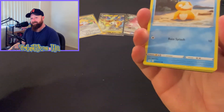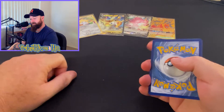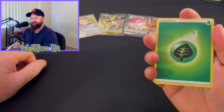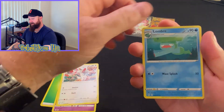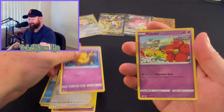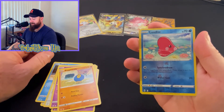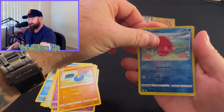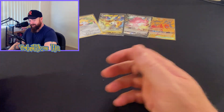All right, last pack magic — let's see how we go. Energy, Hypno, Vigoroth, Lombre, Psyduck, Rufflet, Drowzee, Flabebe, Roggenrola, Reverse Luvdisc — and a regular rare Talonflame. What a bit of a letdown to finish. I was hoping for some last pack magic. Didn't get it, but that's okay — leaves the suspense for next time.